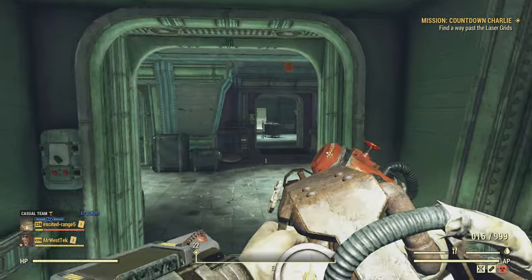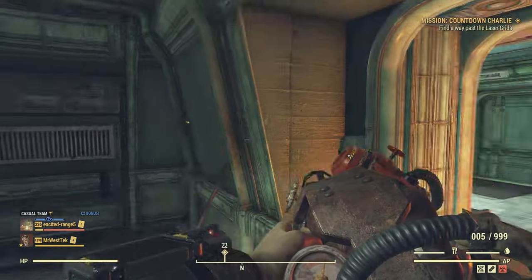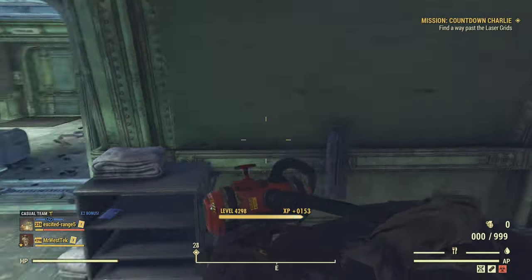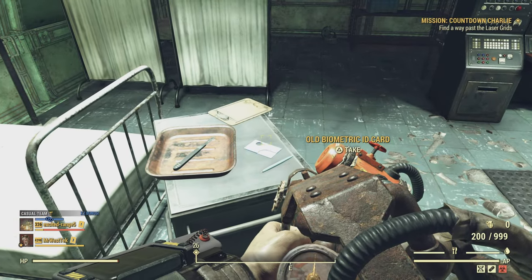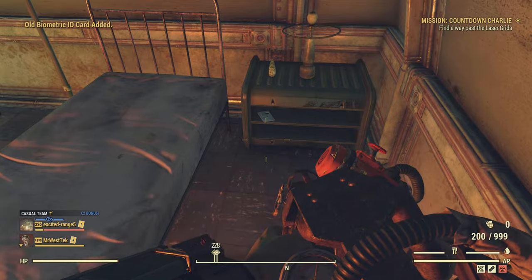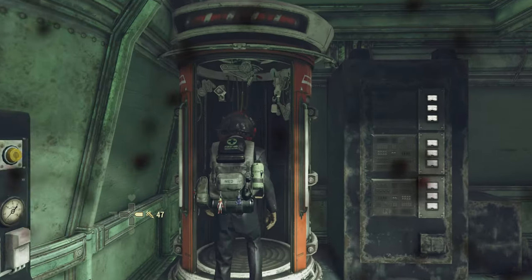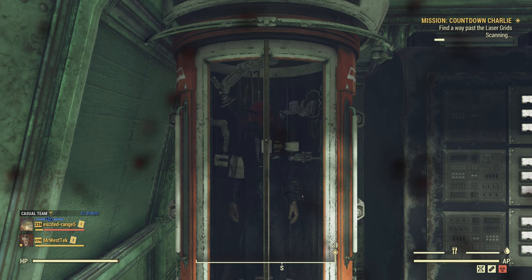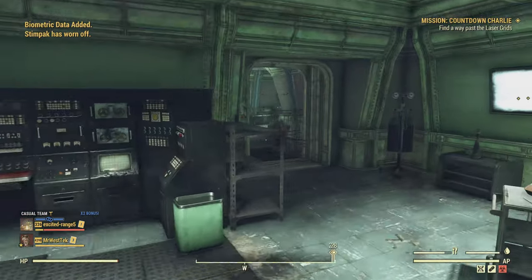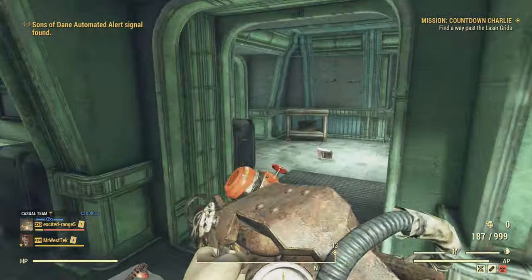Always be looking for a blue key card. Make sure you get the turrets - I showed all five locations, so go the same route I did and you probably won't get hit much. Here's a biometric card that we need. If you have power armor, you can put it in the doorway to block the robots from running in while you're getting your biometric data from the machine.